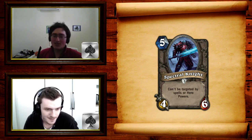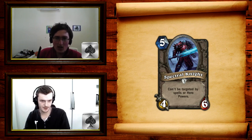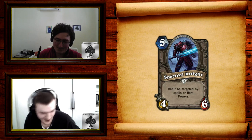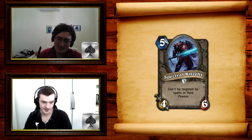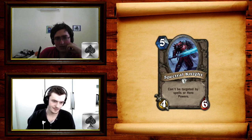Miracle Rogue players are in denial because they've been running Miracle for four months. Most Miracle specialists are like, 'no it's fine, we can kill it with Deadly Poison Blade Flurry.' No you can't — it's a 2-for-1 at best, and what happens if they have a second one? Miracle Rogue won't be around for much longer. Someone will find a way to adapt, but it's gonna change a lot. Also, Spectral Knight is the most disgusting card to Innervate out — the award for most broken Innervate target now goes to Spectral Knight.